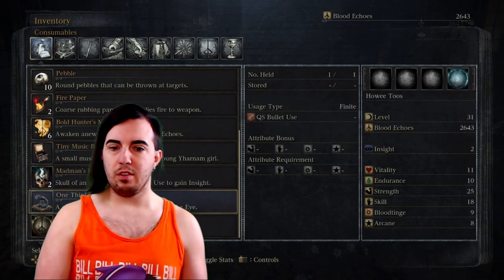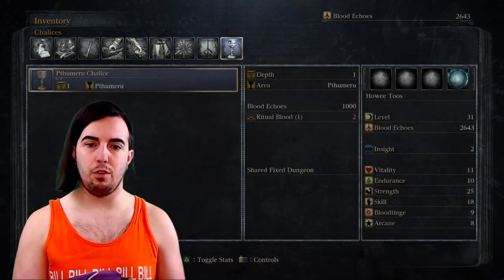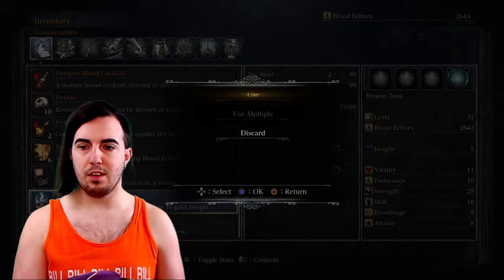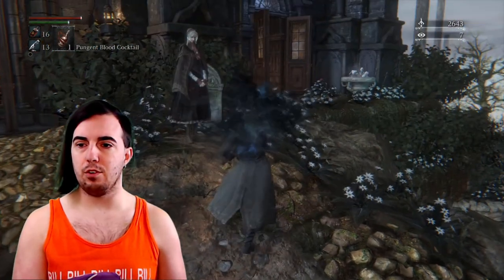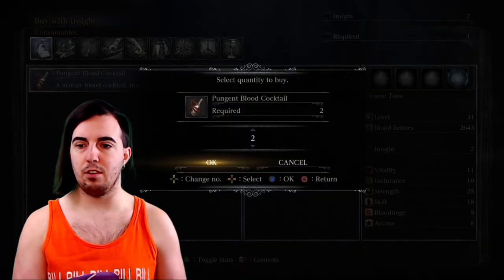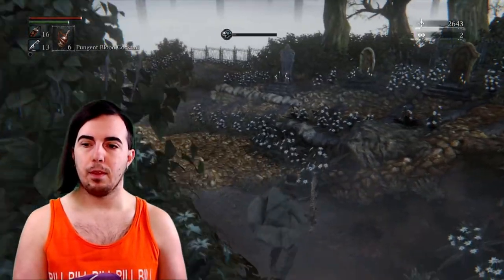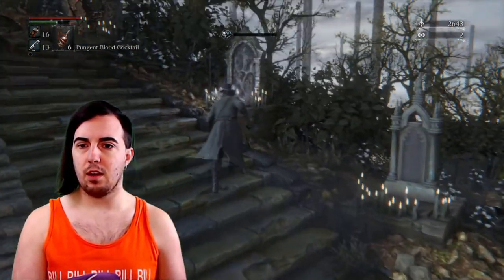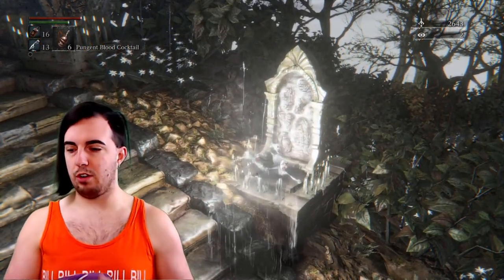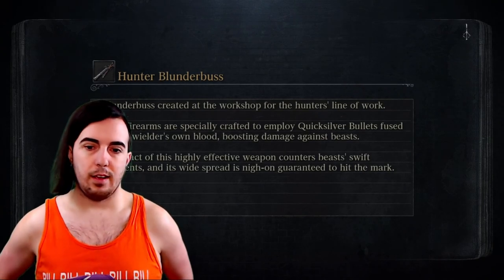Skill is important in this game because it affects what our visceral attacks are going to do, and with this next fight, this is going to be the first fight where we actually make use of those. Also feel free to burn any of your insight items — the one-third umbilical cord and the madman's knowledge. Grab yourself a few beast blood cocktails; they're never bad to have. Then we're going to take the gravestone back to the Old Hunter's Workshop and head towards Vicar Amelia.